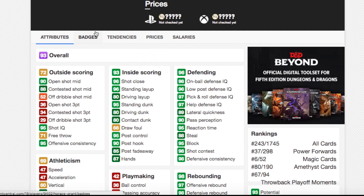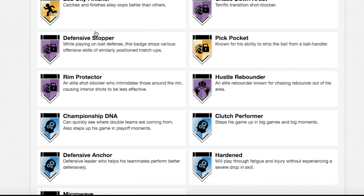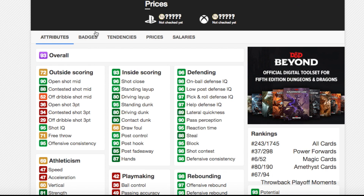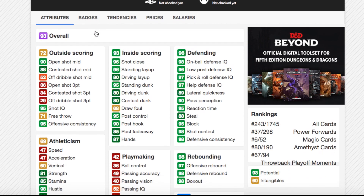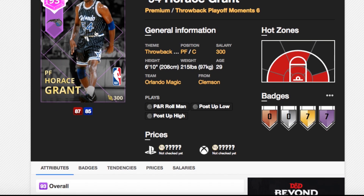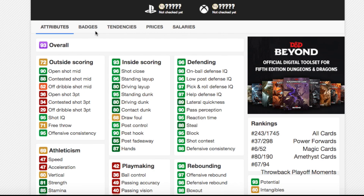He's got Hall of Fame badges: put-back king, bruiser, brick wall, chase down artist, defense stopper, rim protector, and hustle rebounder — so a lot of Hall of Fame badges plus some nice gold badges. He's got a 90 open shot mid, only 36 three-ball rating. He's got a standing alley-oop of 96 and standing dunk of 95. Driving dunk is decent at 80.